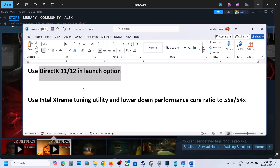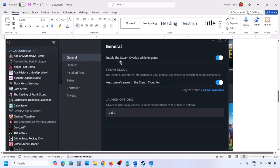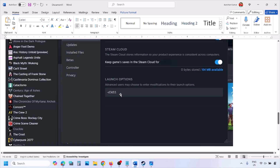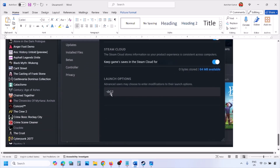The first step is to try DirectX 11 or DirectX 12 in the launch options. Go to your Steam library, right-click on your game, select Properties, and then in the launch options type -DX11 and launch the game to check. If that does not work, type -D3D11, and if still not working, type -DX12, then launch the game and check.